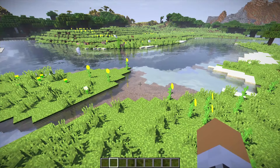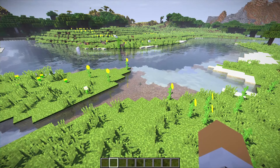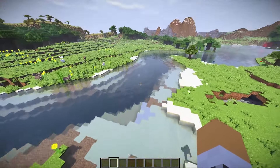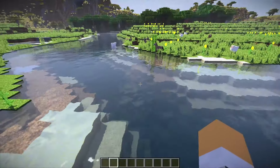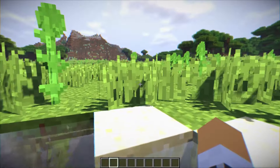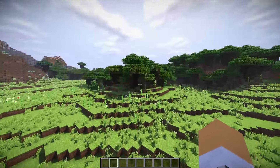Right then, let's start off with number 5. Number 5 is a shader called Cuda Shaders — I'd class it as a standard shader, but they have changed it around. The water texture is quite nice, and the waving grass is nice as well, as you can see there.